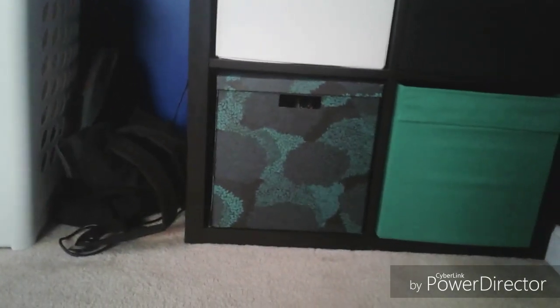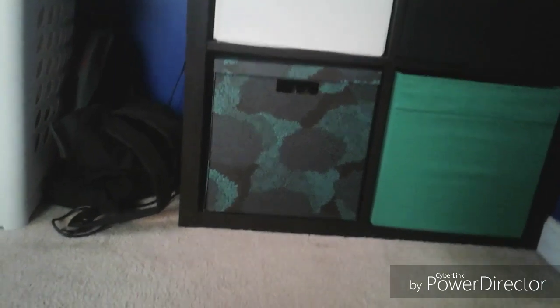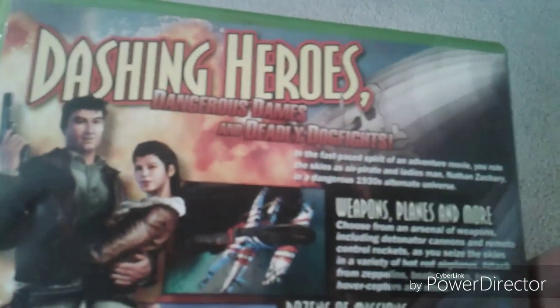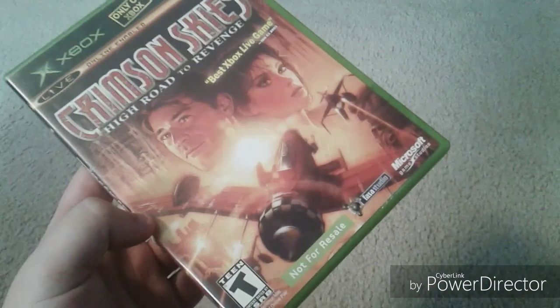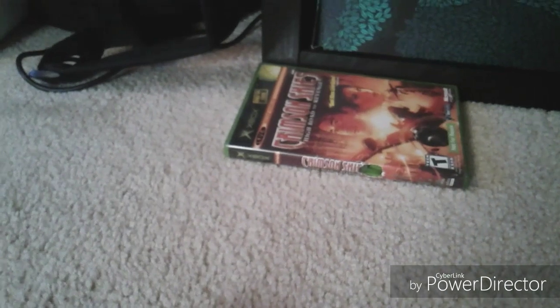Starting with the first game in the first pile: a game that many people will say is one of the best on the original Xbox, but a lot of people have not played — Crimson Skies: High Road to Revenge. This is a flying game set in an alternate universe 1930s, with dashing heroes, dangerous dames, and deadly dogfights. There's also a demo of Voodoo Vince on the disc, which is a really good game. I'm currently stuck in the second mission.